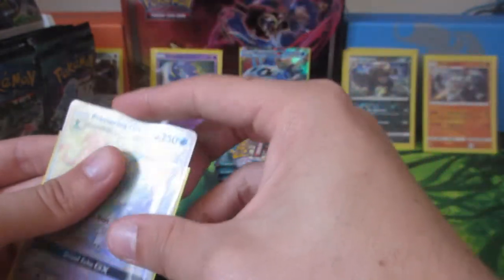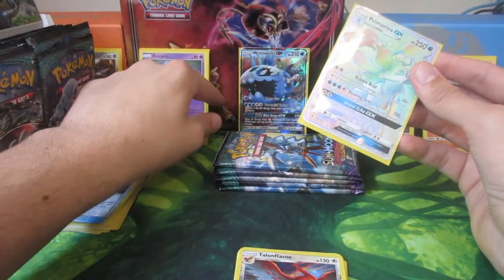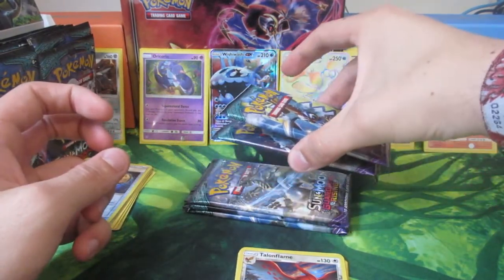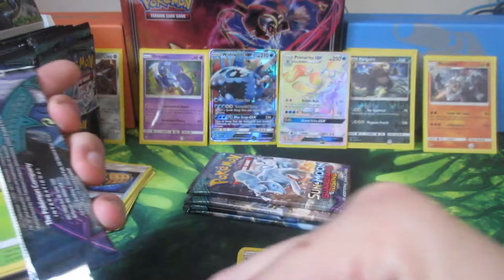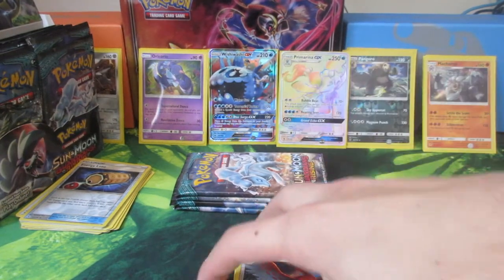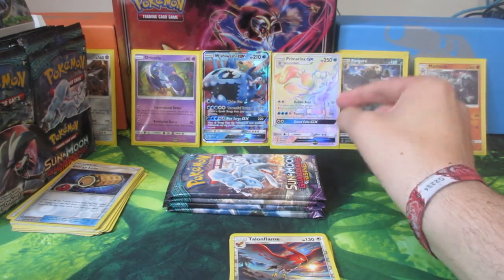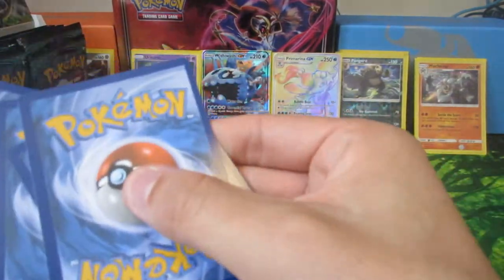We hit the jackpot! Rainbow Rare - if you can see, out of the set we have a secret rainbow rare! I was not expecting to pull that - we're going to put you right there, you beautiful thing. I am over the moon with that. It's the one that actually looks really awesome rainbow as well. It's always difficult to pull the starters - I've never seen anyone pull them on a load of these. I'll show it again before the end of this part. Fire energy. Oh - Reverse Holo Rare as well.